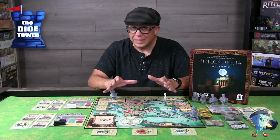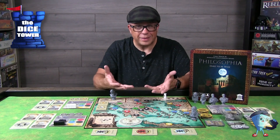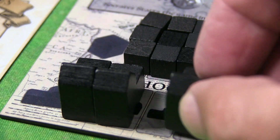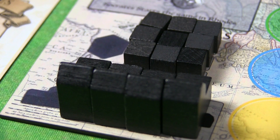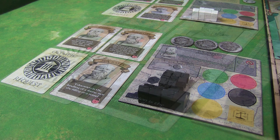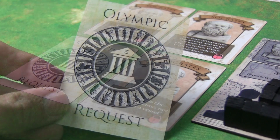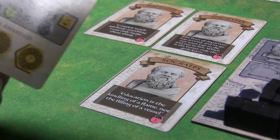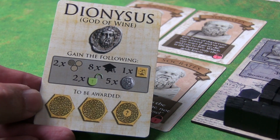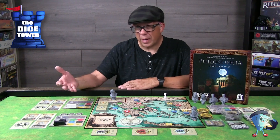Each player takes on the role of one of these great thinkers. You'll get a player board, schools and follower cubes, and the cards you'll start with. They all start in a locked position, as you'll have to gain wisdom to unlock them — and they might be part of your win conditions as well. You also have a secret objective card, which is crucial because this is one of the big ways you could potentially get those labyrinth tokens. Each of the thinkers has their own starting items — potentially cards, money, or things of that nature.